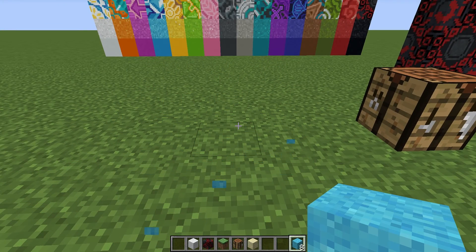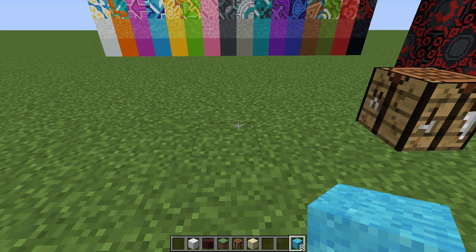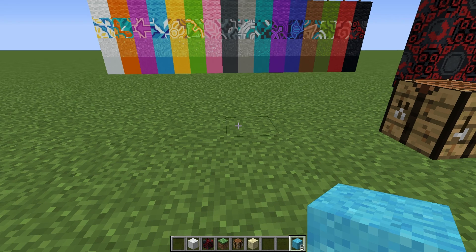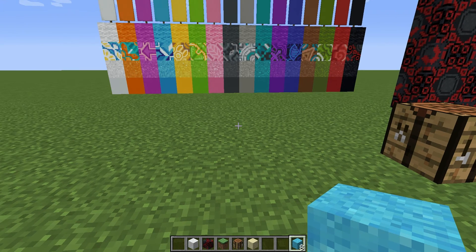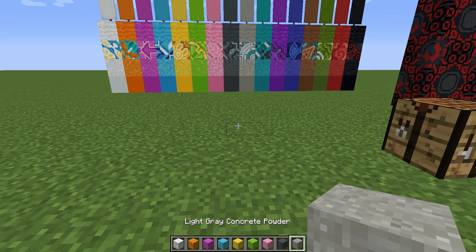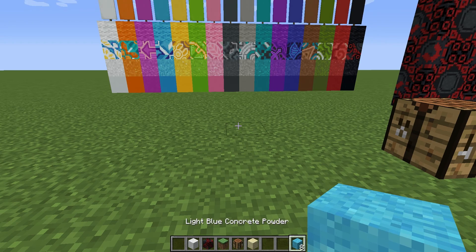The other thing is they added a new thing in the creative menu: saved toolbars. Basically what you can do is take your toolbar — so if you look at my toolbar, if I do Control+9, it'll save that. Then I'll do Shift+1, and that'll give me a different toolbar. So if I do Shift+9, it'll give us the one I just had. Which is pretty cool for creative building — if you want different palettes, you can quickly shift between your palettes like this.